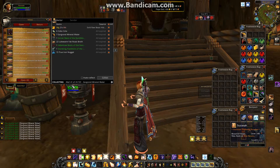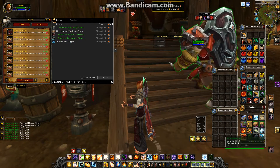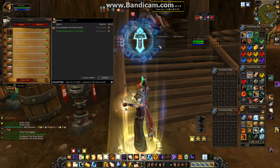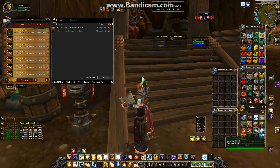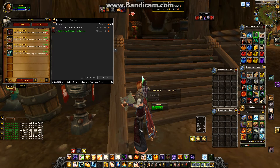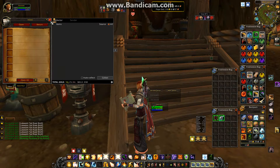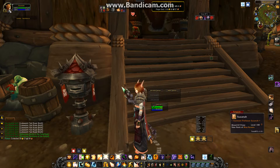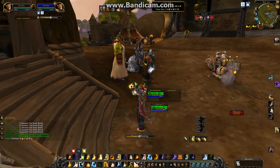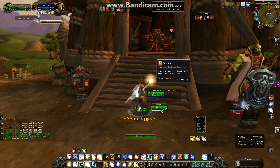You can also set up a tank bar. As you can see, I have one set up, so if I'm in a group it shows me who my tanks are and I can use that to watch the tank's health. I normally keep my bars right near my character so I can see if she's standing. I also use GTFO, which will let me know as well.